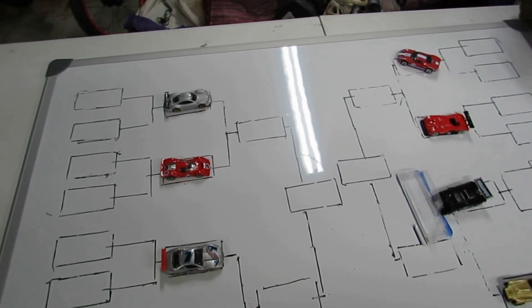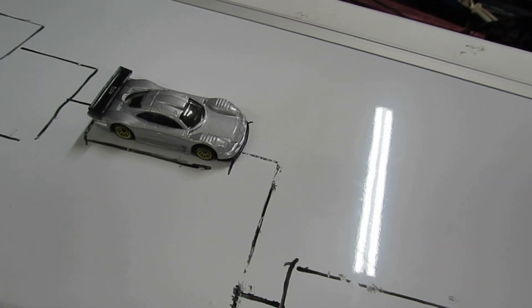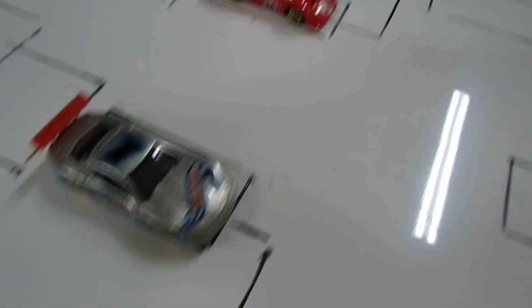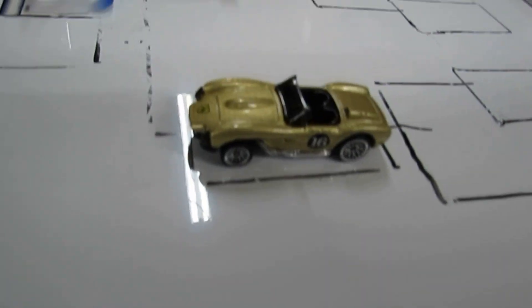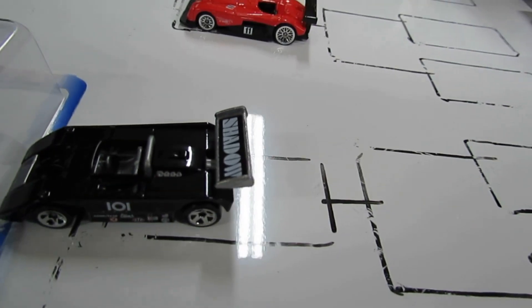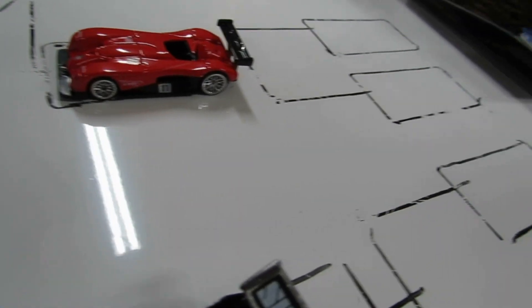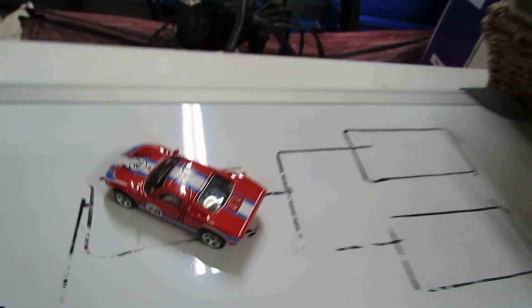Here are your cars moving through to the next round: the Mercedes AMG, the Ferrari P4, the Oldsmobile Aurora - surprising - the Corvette C7R, the surprising Ferrari 250 Testarossa, the Shadow which ran the same time as the Ferrari - sleeper! - the Panoz LMP, and old school Ferrari... and the GT40. Let's get to racing!